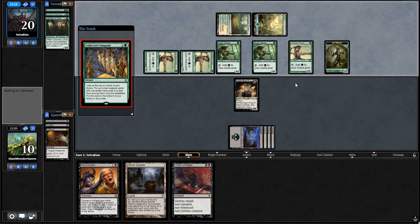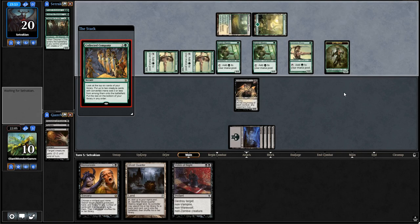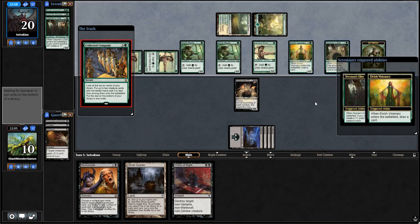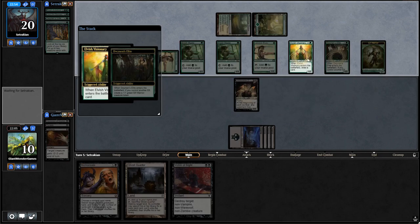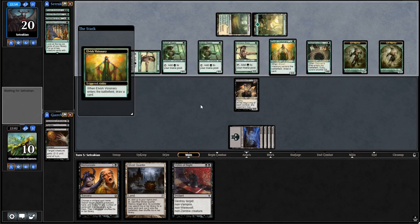Collected Company appears. He should have done that on our turn — it's an instant, you should be casting it on your opponent's turn. It's kind of a weird play. Maybe he's looking for something specific. He gets a Visionary, which draws a card, and a Dwynen's Elite — not bad, but he could have done that on our turn.